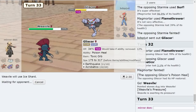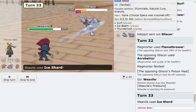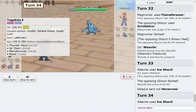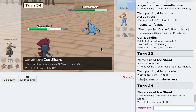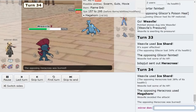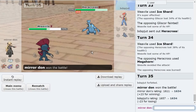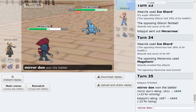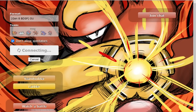Heracross — just go for Ice Shard. If it's Scarf, it cannot lock itself in anything — I have Outrage to knock it out after. Yeah, that didn't matter. Magmortar went absolutely insane in this game, bro. Rotom dead, Starmie dead, Clefable dead, basically Gliscor dead. The Scizor got burnt by it too. Magmortar went actually crazy.